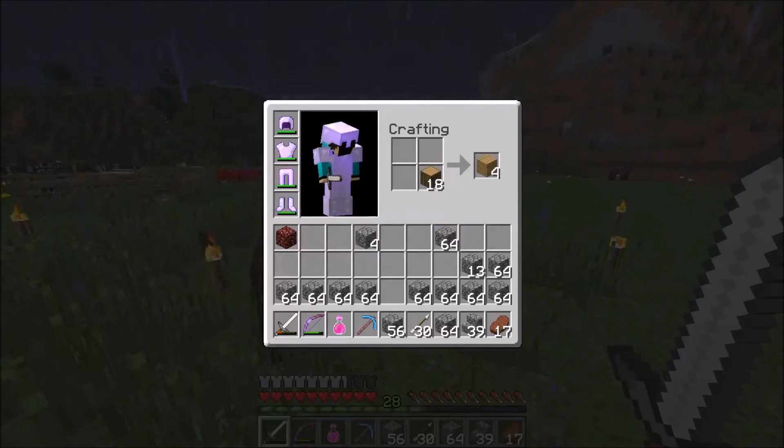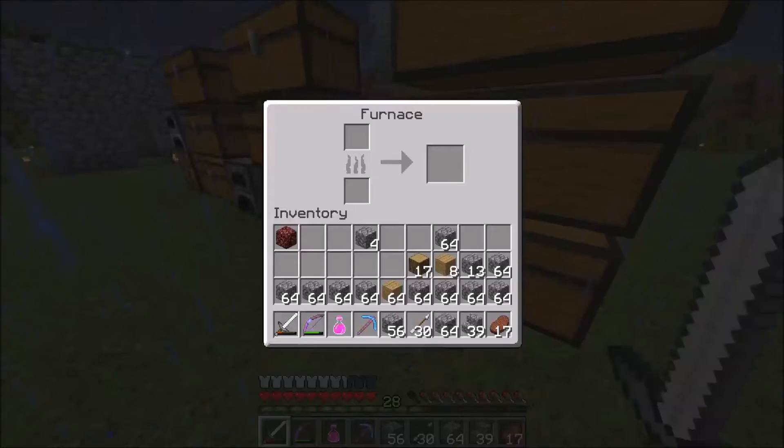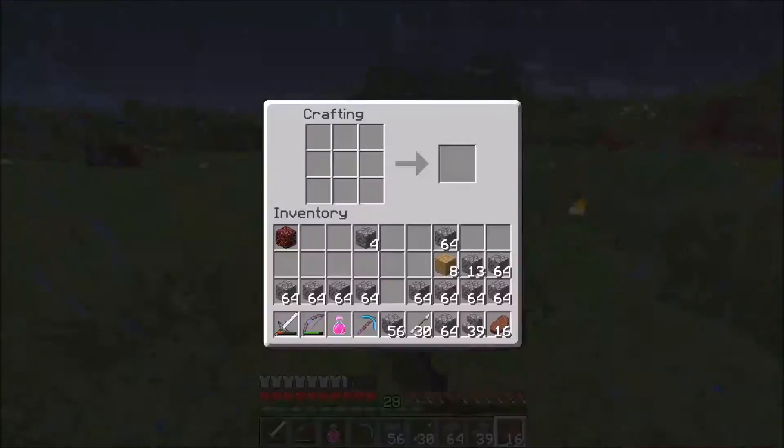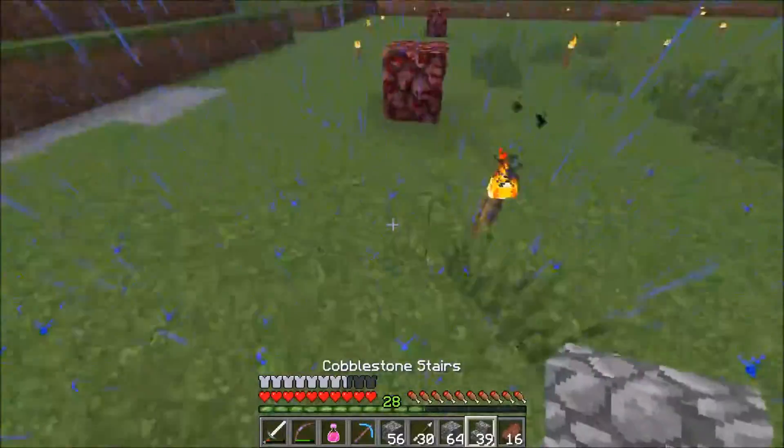Another thing I actually want to do while doing this — for this build it's going to be mainly cobblestone — so we can make a ton of charcoal, and try not to drop our sword. Probably a good call.